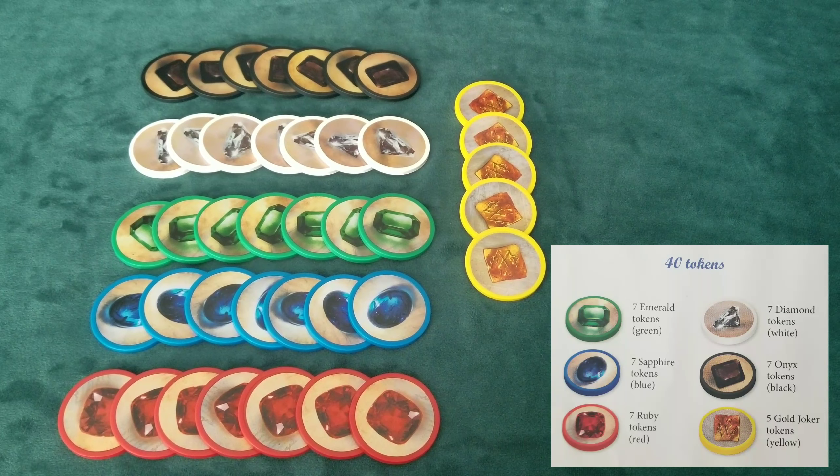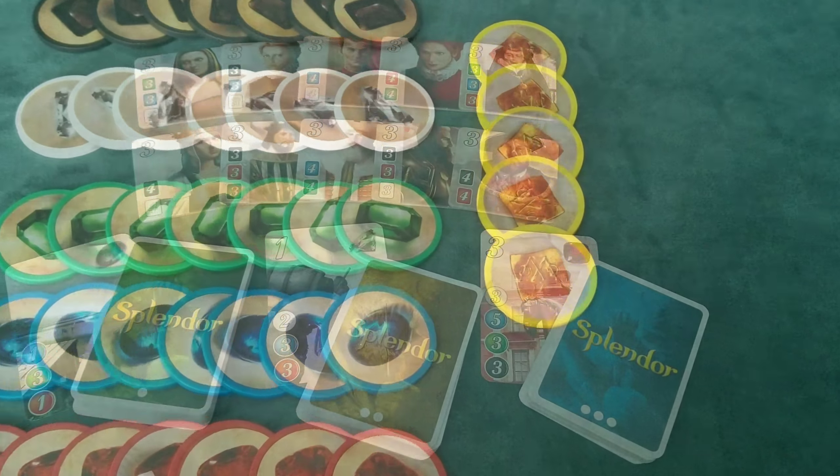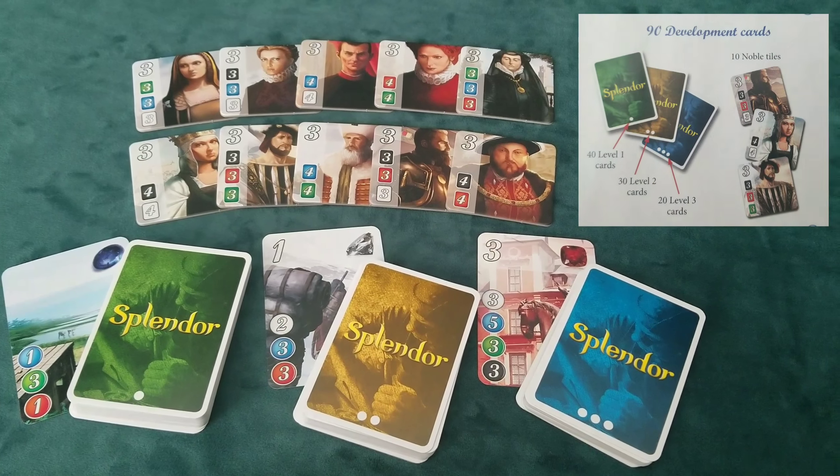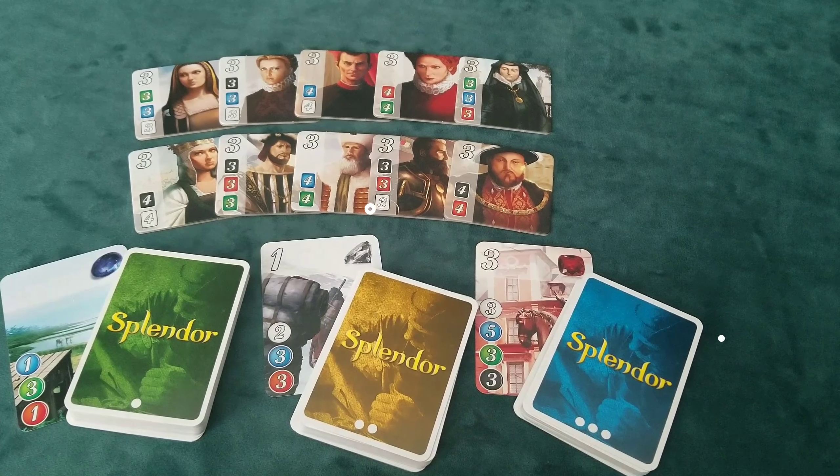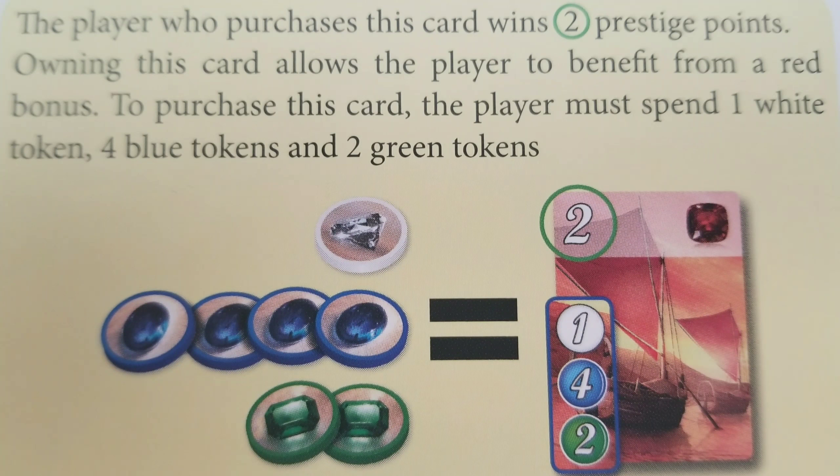On your turn you must choose to take one of four actions: take three gem tokens of different colors, take two gem tokens of the same color, reserve one development card and take a gold token, or purchase one face-up development card.